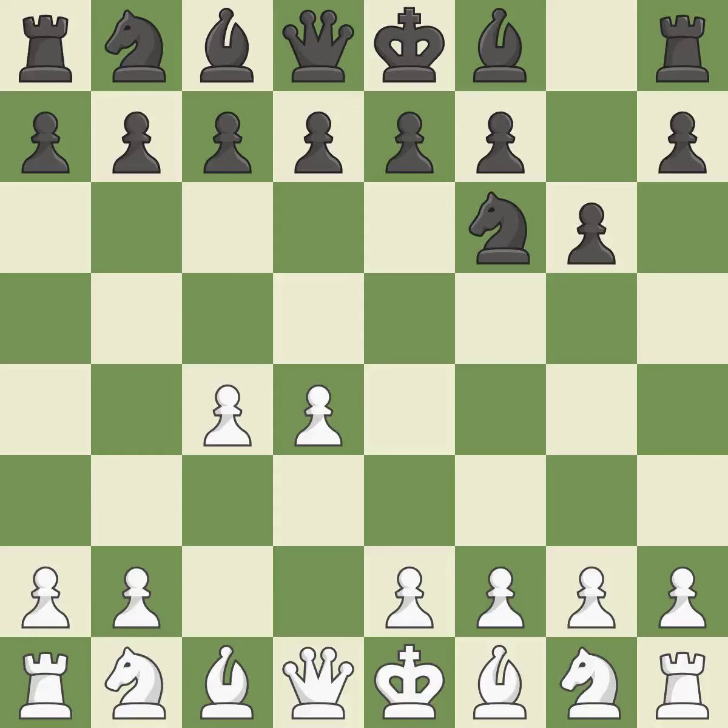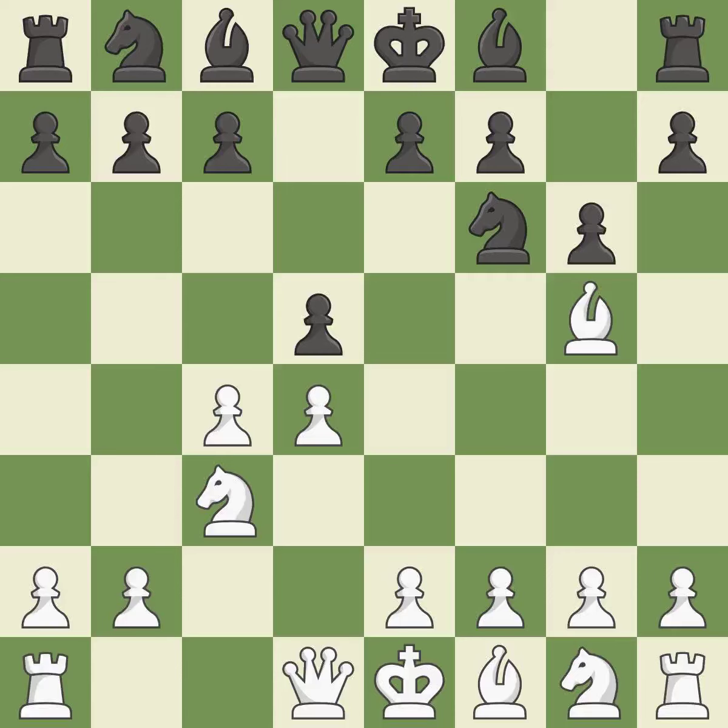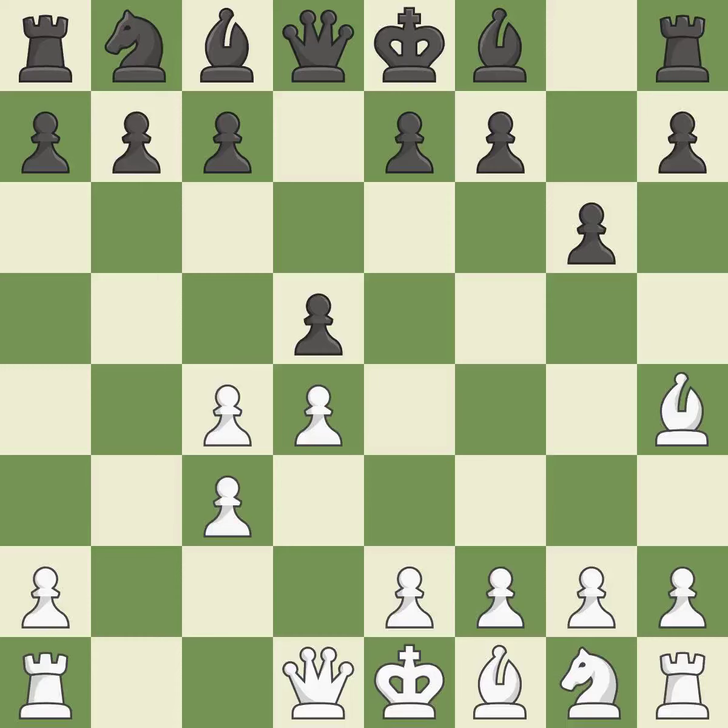With the help of the King's Indian Defense, white can get ready to develop the bishop to g7 and create a powerful center that black will later try to damage. Nc3 prepares the e2-e4 pawn push and helps control the d5 square. The Grunfeld Defense uses this pawn push to gain space in the center and attack the c4 pawn. The bishop is developed by Bg5, and the knight on f6 is attacked. Ne4 places the knight on a center square where it attacks the knight on c3 and the bishop on g5. Bh4 retreats the attacked bishop and keeps the e7 pawn pinned to the queen. Nxc3 captures the knight on c3 and forces white to double their c-pawns. Bxc3 captures the knight and opens up the b-file.